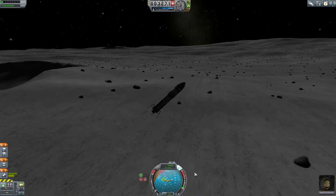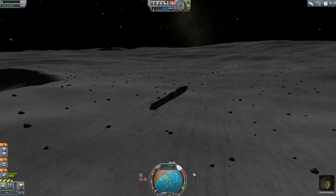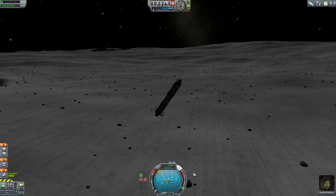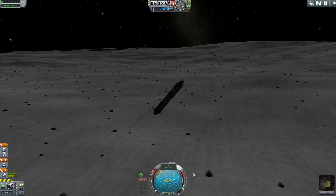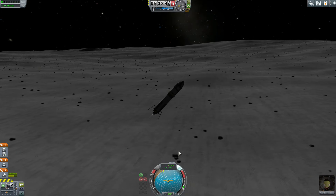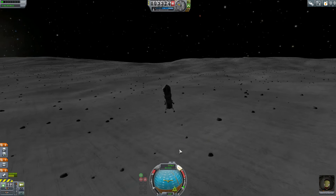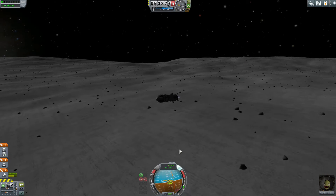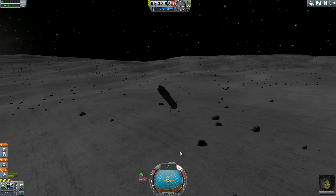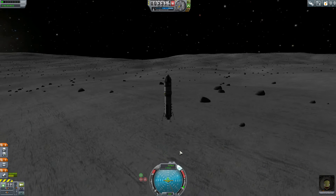Pretty much all the science packages I took along are useless — I'll get no science from them. We are off to our second location, and if you recall from the previous episode, I was complaining about the fact that there's no marker on the ground showing you where these locations are. You pretty much have to rely on the navigational ball, but the areas are pretty huge so it's not too bad.